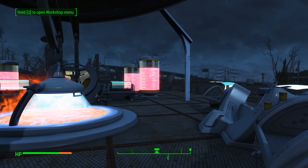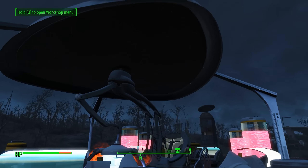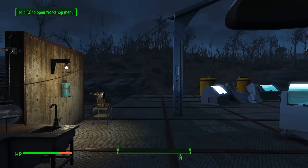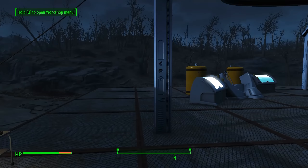Once you get this thing and get your settlers, you're going to have to set it all up. It requires 50 power so you're going to have to set up some pylons — not pythons — set up a switch and all that, and connect it to a terminal. Once you do all of that stuff, you still can't actually create any synths yet.